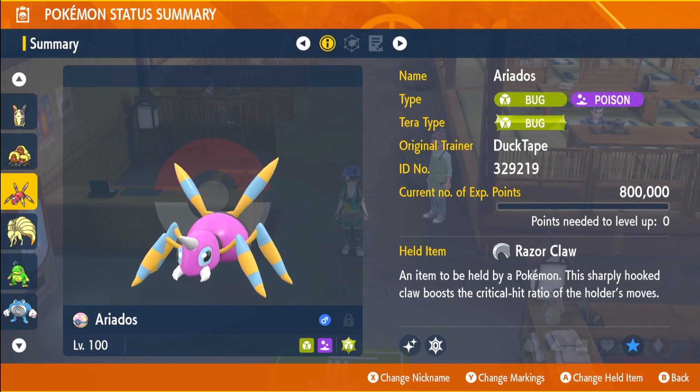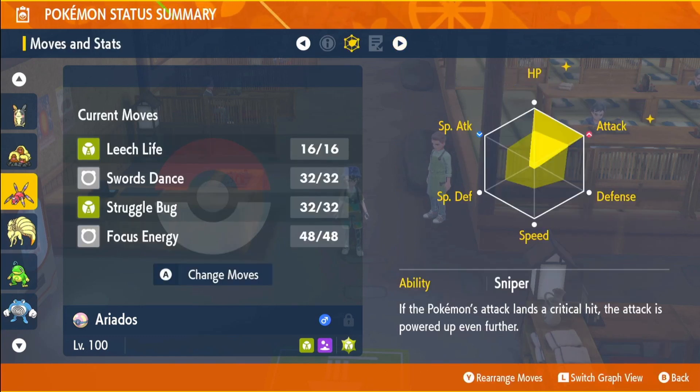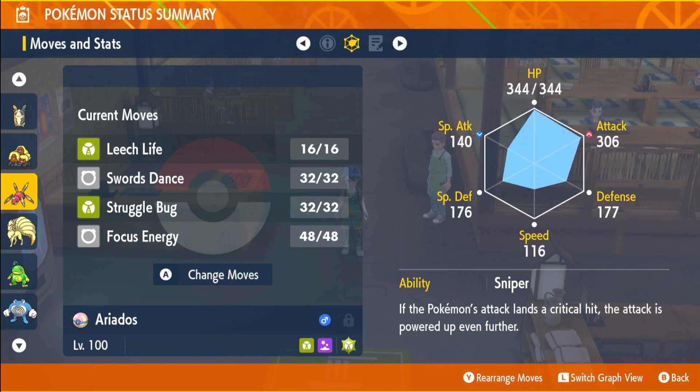Next up we have a shiny Ariados — all of these are shiny, by the way — with the Bug-type Tera and the held item Razor Claw to increase crit chance. This Pokémon has infinite crits; every attack will be a crit. EVs in HP and Attack, Adamant nature, max IVs in everything except Special Attack, the hidden ability Sniper, and moves Fell Stinger, Soul Stance, Struggle Bug, and Focus Energy. Very strong Pokémon.